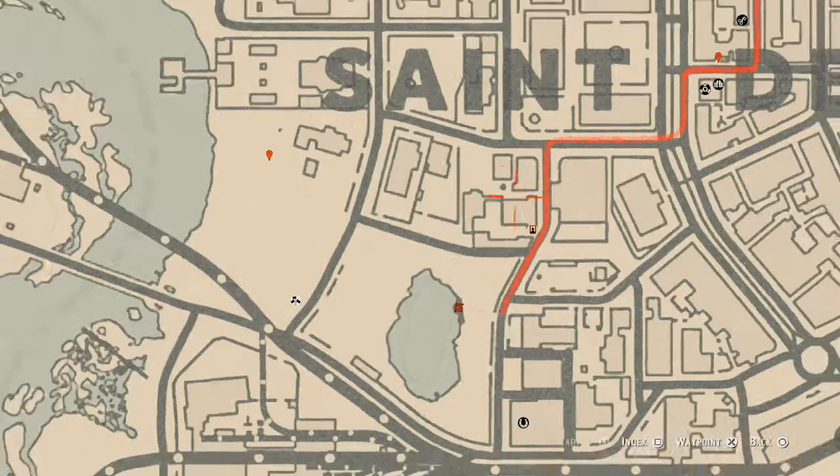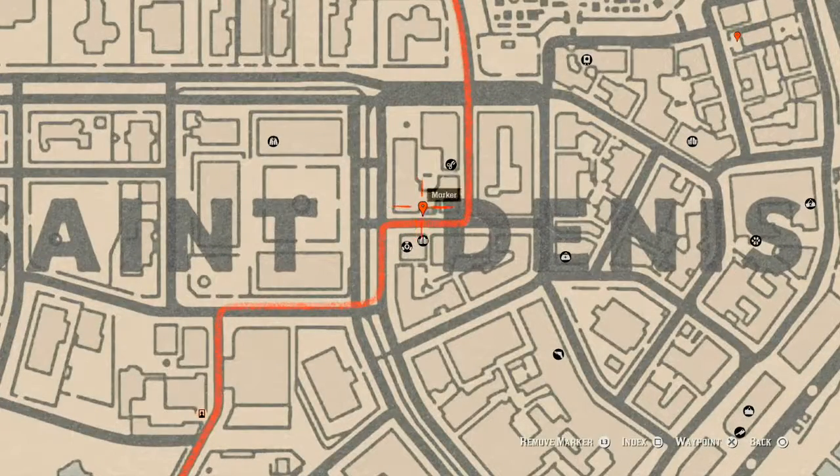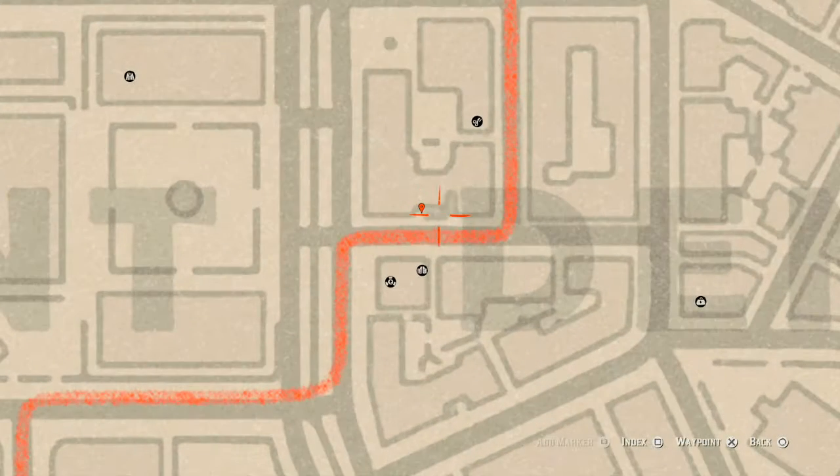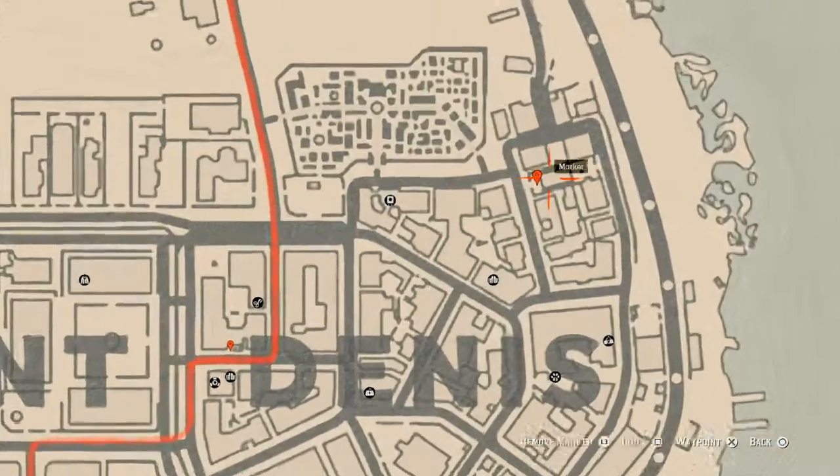Let's go get these next two. Right here at this location you will find a family heirloom — this family heirloom is an ivory hairpin. This ivory hairpin is on the table on the other side of this brick wall. There's a little gate; go through that gate and right on that table, that's where your ivory hairpin will be.